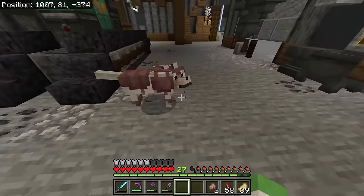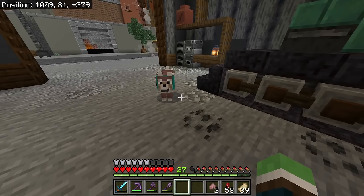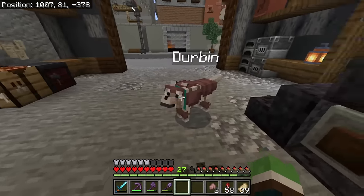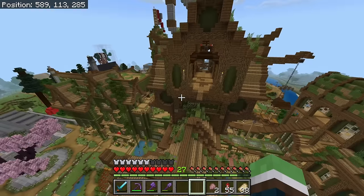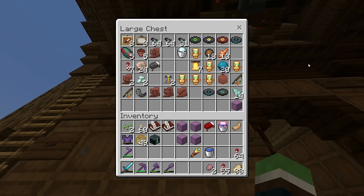Oh my god, I wanted it to go on Durban. That looks pretty cool. Can you dye it? I don't think you can. I wonder how many hearts it gives the dog. I like it. Still prefer the crab claw, but this is nice. So that said, we've been building a lot lately. I do not mind making this an adventure episode.